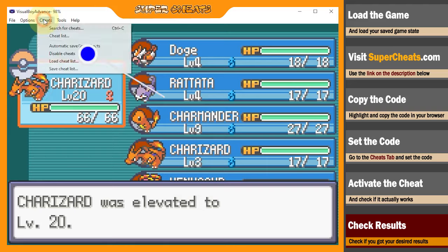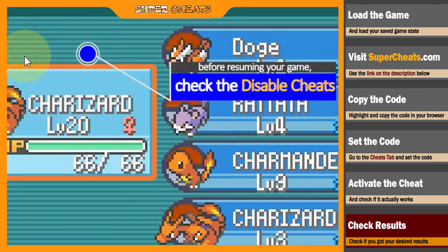Before resuming your game, make sure that you've disabled the Code Breaker code in the Cheats tab.